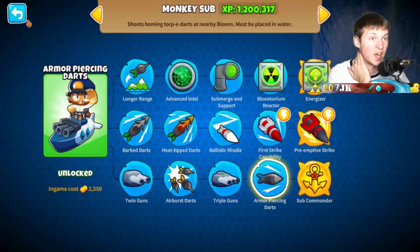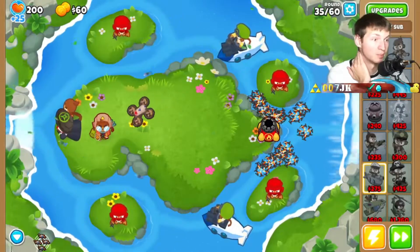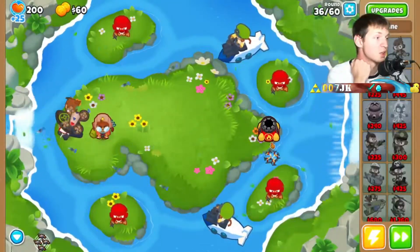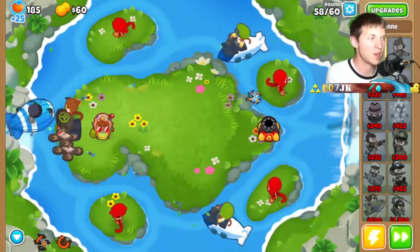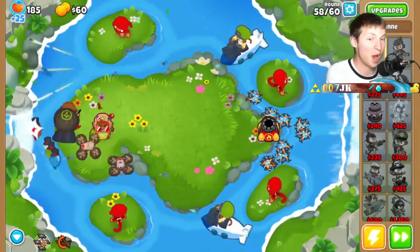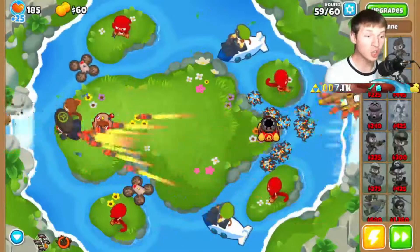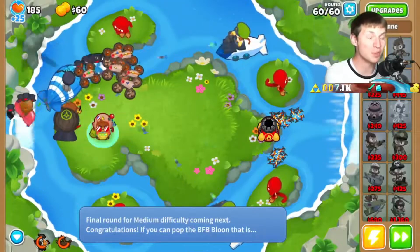These guys can't hit lead — nothing can hit lead except that — that's a problem. Does Etienne gain the ability to pop lead? I don't think he gets the ability to pop lead so I thought we'd lost, but holy crap that is powerful! I can't believe it — we actually might make it. That works! Let's go! I can't believe that actually worked!